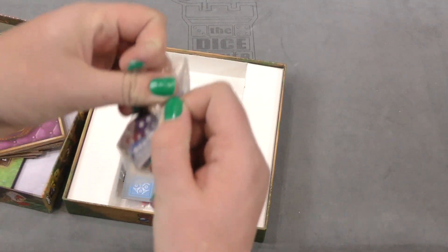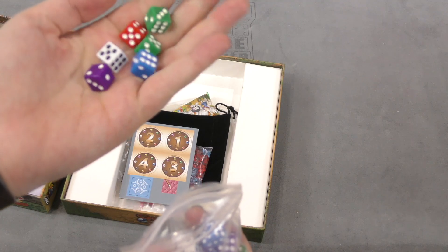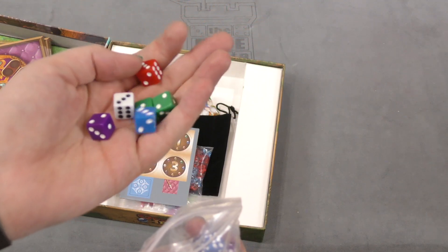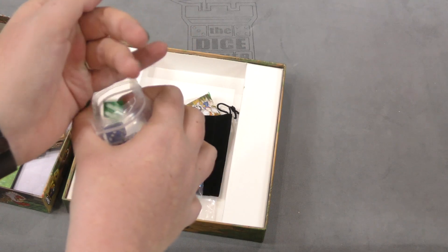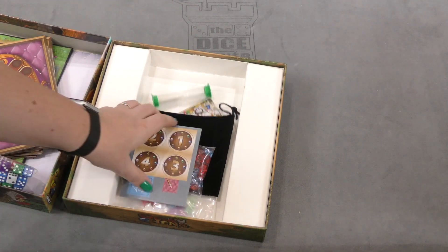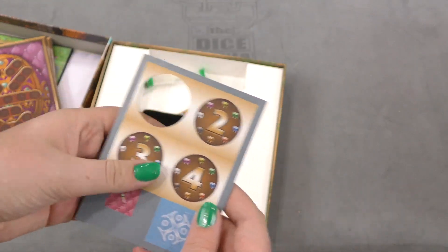Just simple pip dice, cube shaped. So here we got the dice. We also have a very small punch-out board with the numbers one, two, three, and four on them.